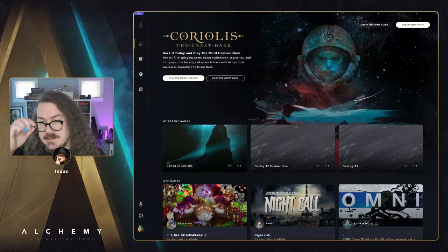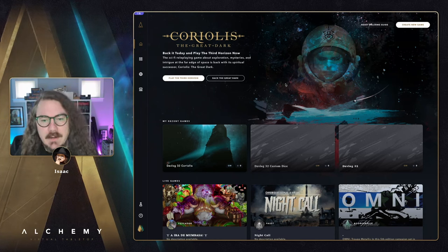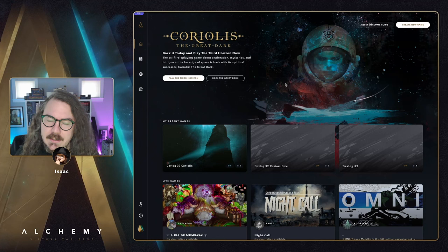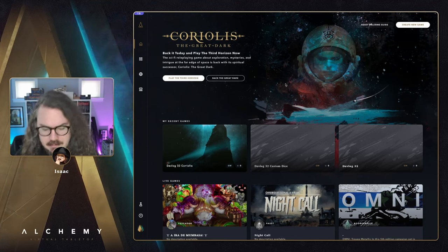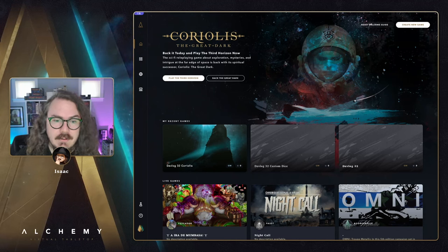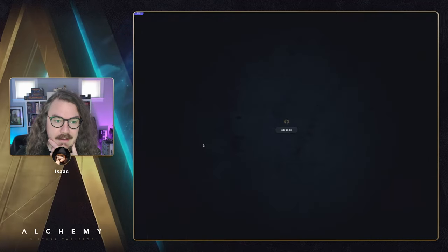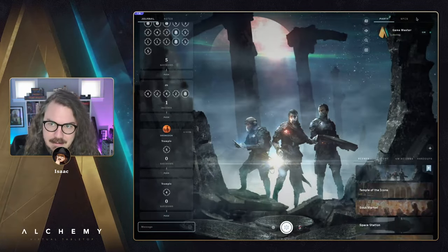Speaking of dice pools, the segmented dice pool action got a little bit of an upgrade this week. If you've been excited about Alien and the ability to roll dice pools where one particular segment might have zero dice based on the abilities and skills that feed into that pool - well, that's now possible. You can get amped for Alien and a few other systems that need that zero-dice situation in a pool segment.